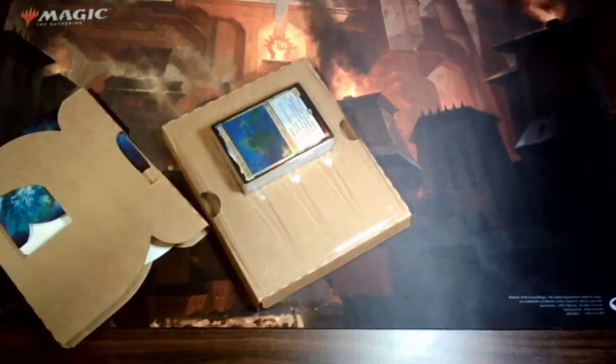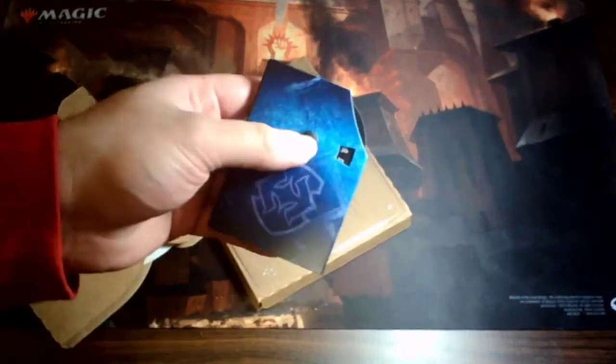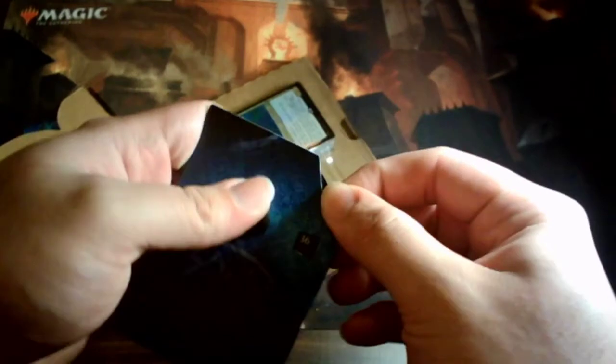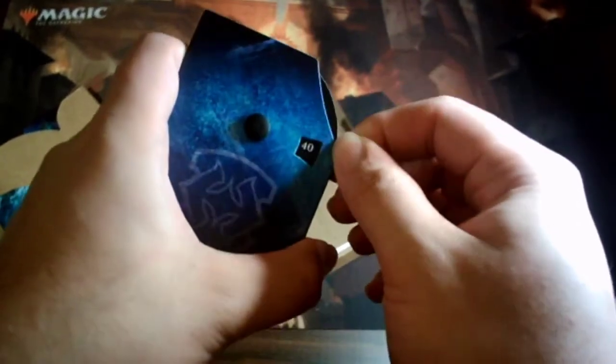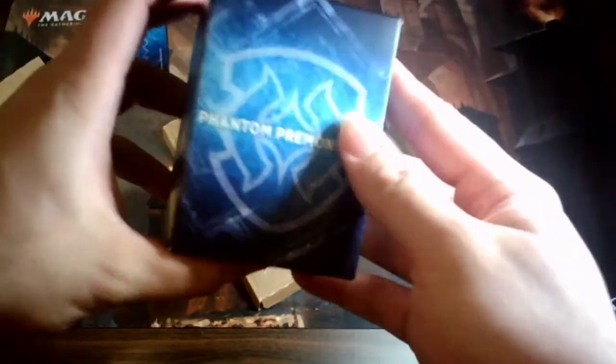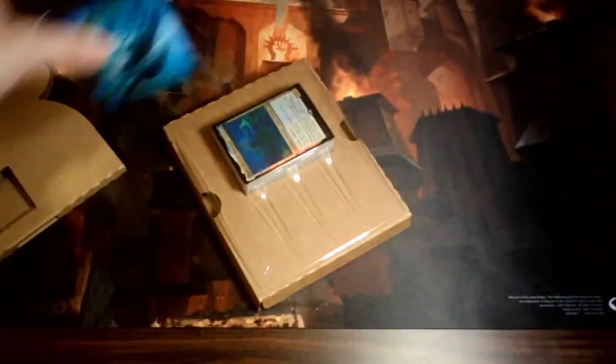First we've got our counter, where you keep track of your points. Still trying out new things with the lighting. The spin die goes up to 40 on one side and 20 on the other, so you can use it as a 20-side or 40 die. Then we've got our deck box — you can pop it open and put your commander deck in it. Sadly these do not hold sleeved cards, but I do recommend sleeving your cards.